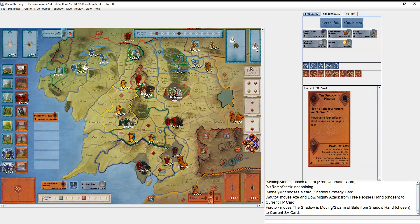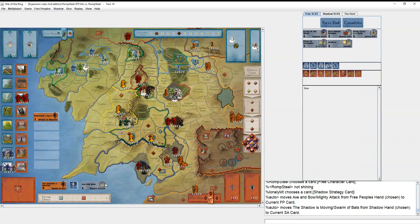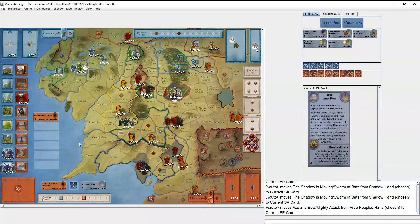He cancels Mighty Attack with Swarm of Bats. I specifically didn't play Andúril first because I was worried about Swarm of Bats, so I was pleased — having Mighty Attack cancelled is still bad but certainly better than having Andúril cancelled.